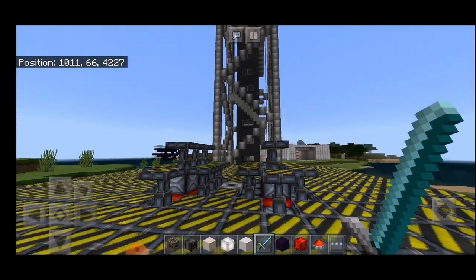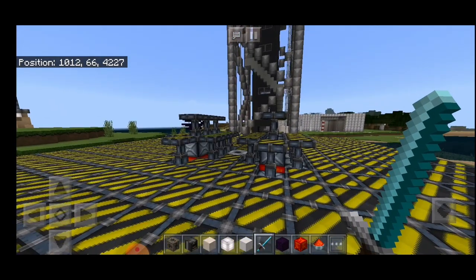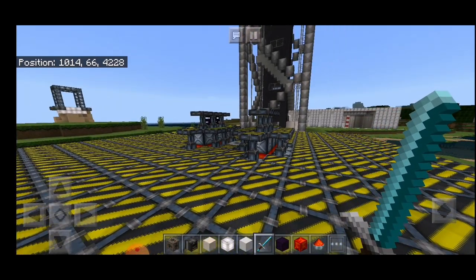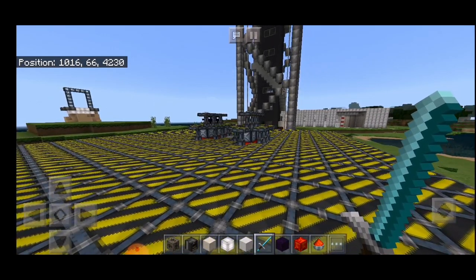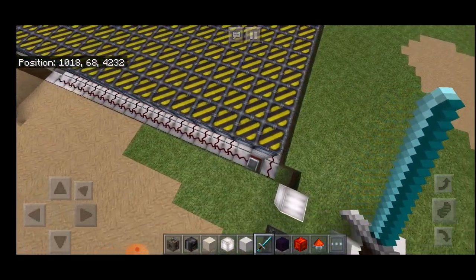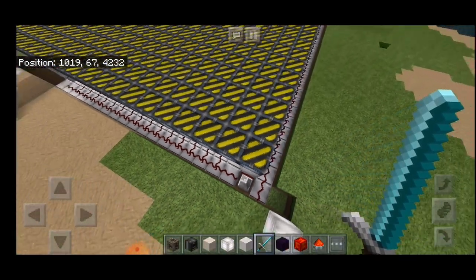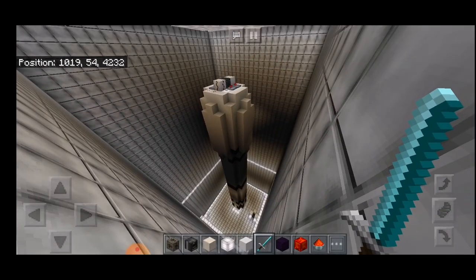First we need to get another rocket, because once we have fired our rocket we don't want to lose it forever and have to rebuild it. So the best thing to do is build a failsafe rocket — another rocket with all the same exact specifications. I have placed my backup rocket down here in this big bunker underneath the landing platform. This is the exact rocket that you saw take off.